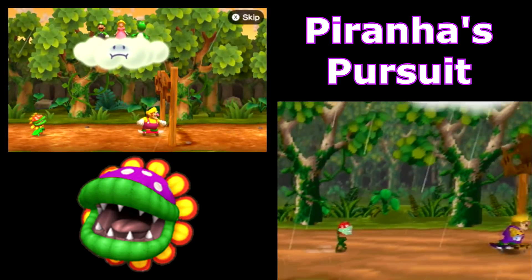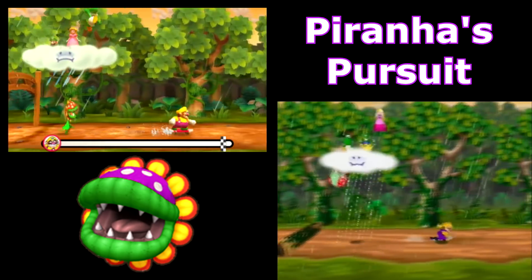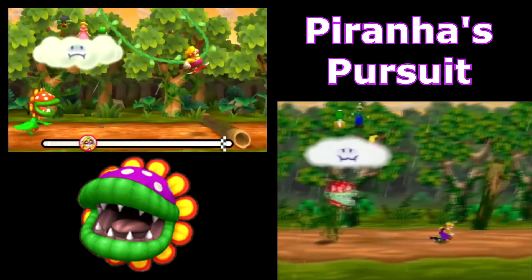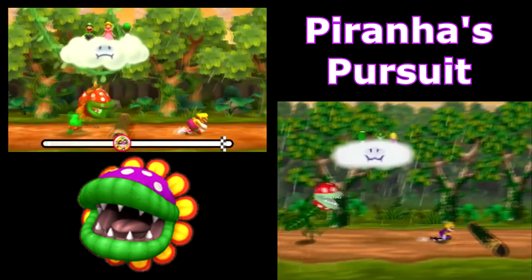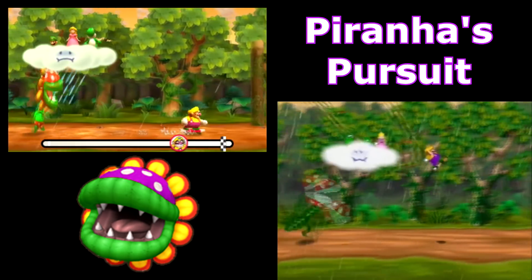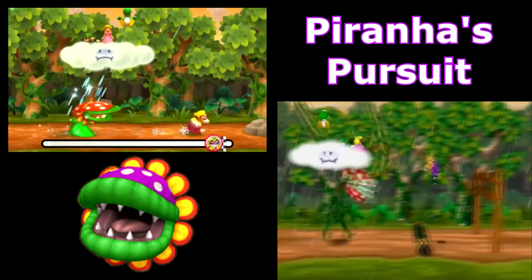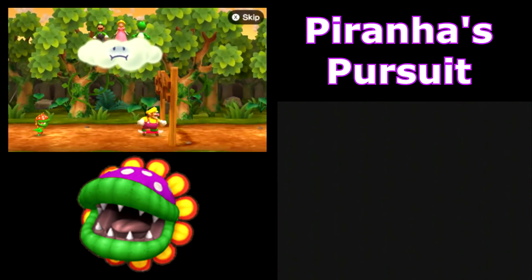Piranha's Pursuit. Mario Party The Top 100 features the 100 best minigames in the series, and when I think of a good minigame, I think of... Piranha's Pursuit? Seriously, why is this game even on here? My only guess is that Nintendo was disappointed with the original and wanted to correct their programming mistakes. In the original version, it's almost impossible to win if you're on the team of three unless the solo player actually makes a mistake. Ground pounding the Piranha does absolutely nothing useful — he grows, but that doesn't really help. It just isn't fair.